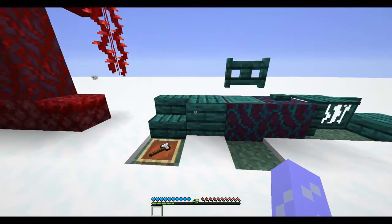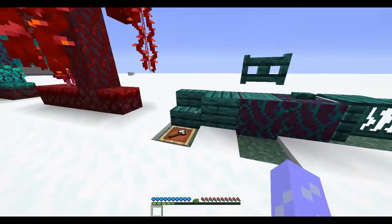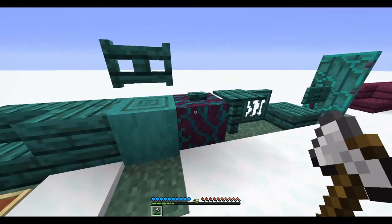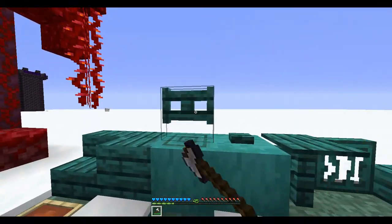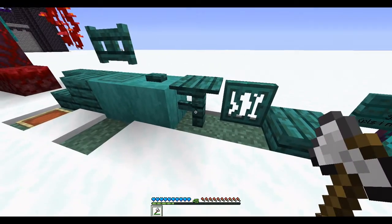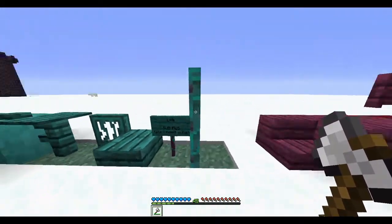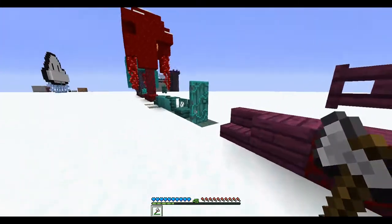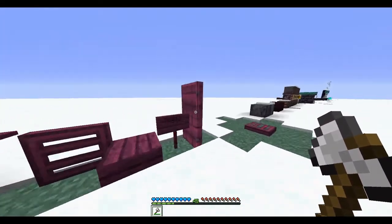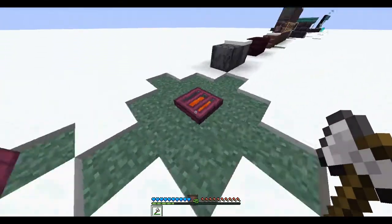Over here we have all the varieties of warped blocks: stairs, planks, the hyphae — which you can strip with an axe, just like the stem — fence gates, buttons, pressure plates, fence posts, trap doors, slabs, signs, and doors. It's the same story for the crimson blocks — it's just the same result with a different color.